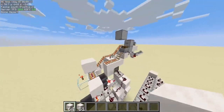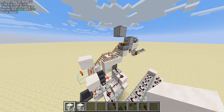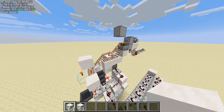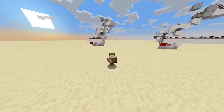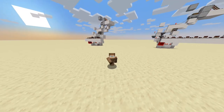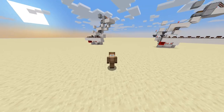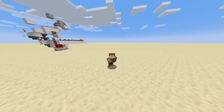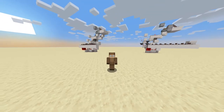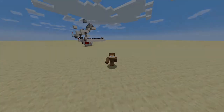So as I said again, material list in the description. Schematic file link to download if you have a Schematica or Litematica mod installed. Guys, I really do hope that you enjoyed this video, it was a ton of fun to make. And I hope that this design will help you in your super smelter builds. I'll see you in the next one. Bye-bye.